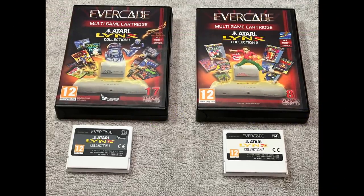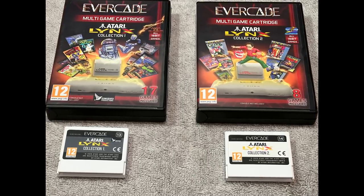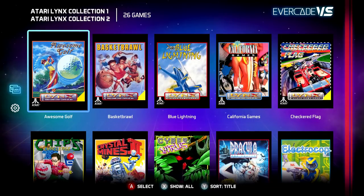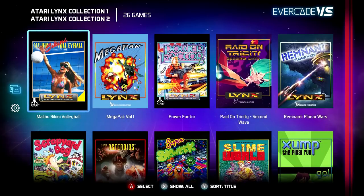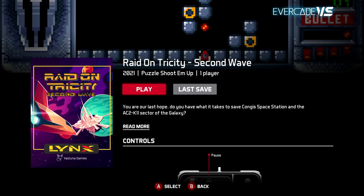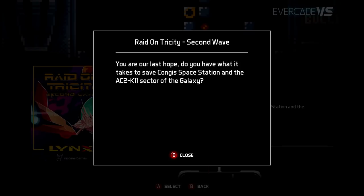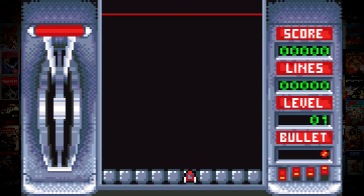Next up, you take the Atari Lynx Collection 1 and 2 — a very affordable way of experiencing Lynx games, as Lynx collecting can be expensive. You take those two cartridges, put them in your Evercade Versus — again, it doesn't matter which order — and you go down and there's an unlockable homebrew game from Yastuna Games: Raid on Tri-City Second Wave. I actually did a whole video on this company and some of the homebrew games they offer on the Atari Lynx.